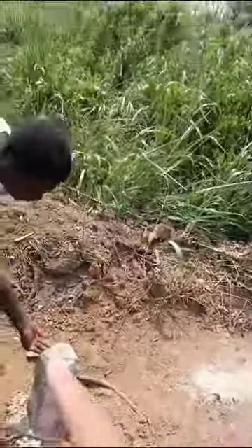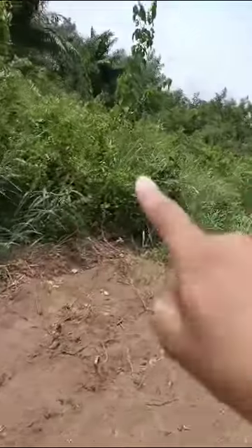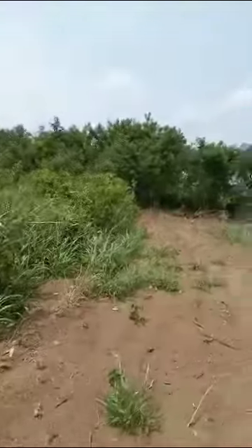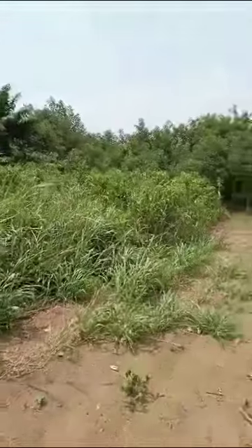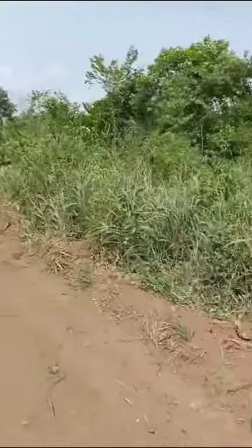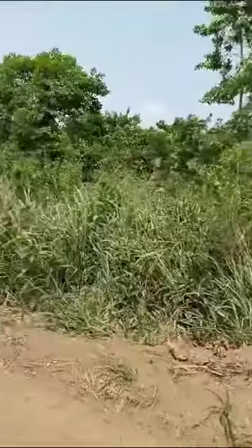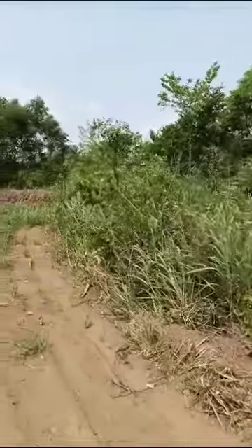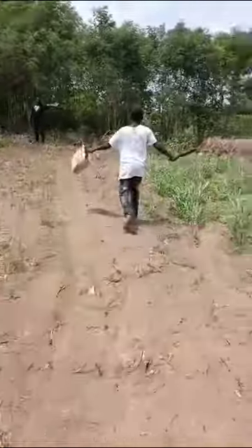For plot number two, it starts here and goes back — all this is bush, you can see how it needs to be cleared. This is pre-clearing. Plot number two is right here where that pillar is, and it goes back into here. Plot one is right across the street, right here. So this is the road in between plot one and plot two.